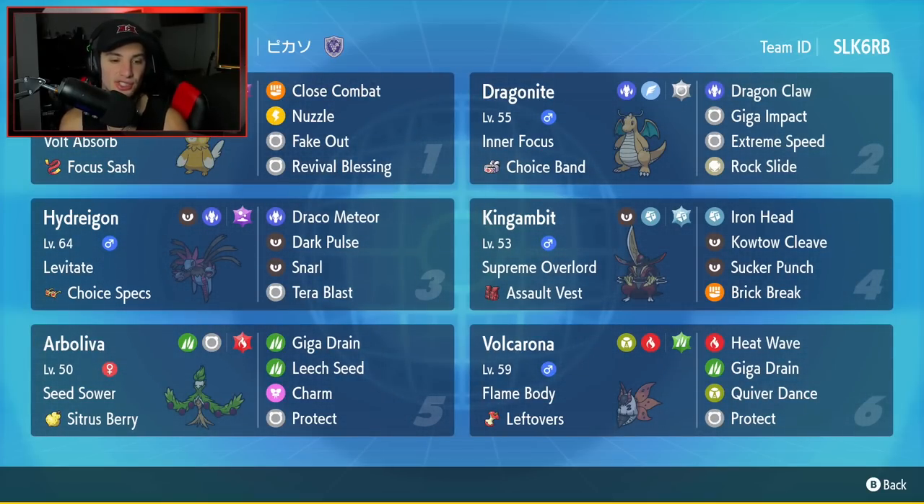Third Pokemon is going to be Hydragion — another Choice Pokemon, but this time Choice Specs. It has Levitate as its ability, Draco Meteor, Dark Pulse, Snarl, and Tera Blast for its moveset.